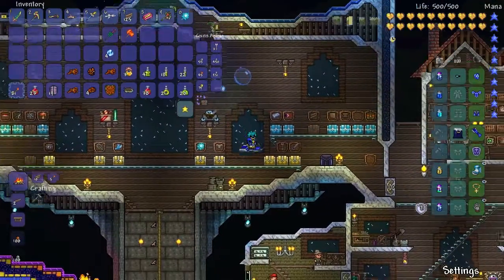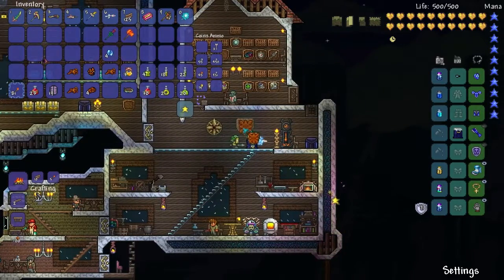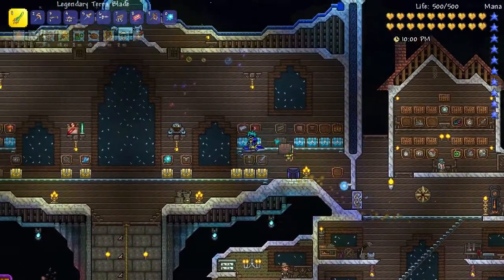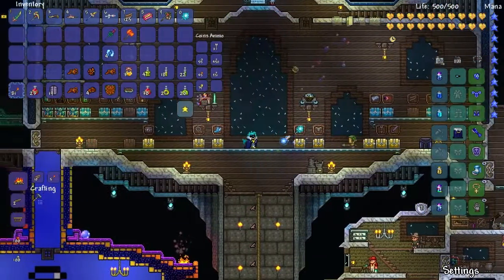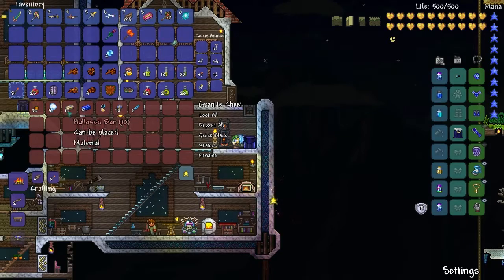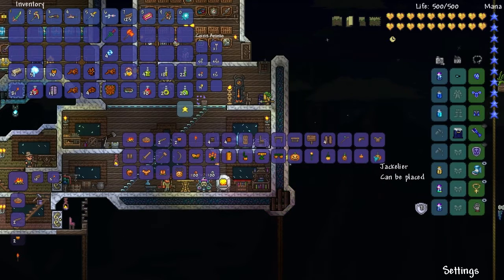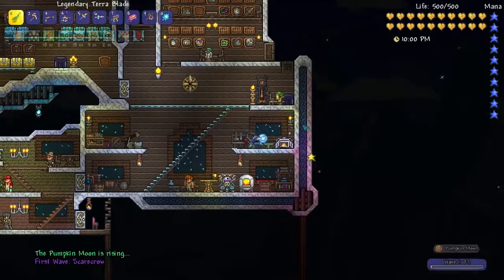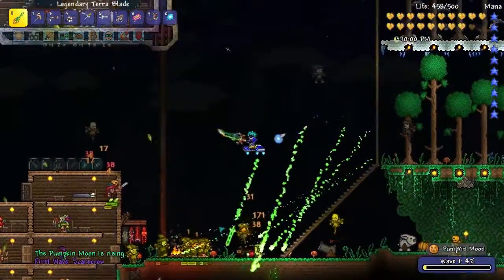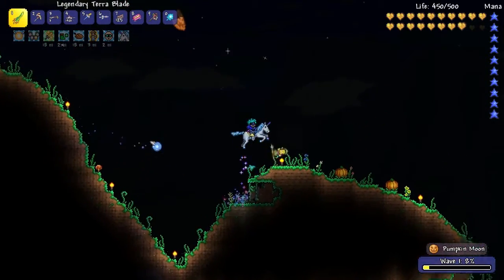Do we try pumpkin moon? I don't know. It's 10 o'clock — you know what, I don't care, let's make the Pumpkin Moon Medallion and just try it. Scarecrows — oh, we should have made an arena. Wait, we have an arena over here. We still have pumpkins everywhere from Halloween. Rain clouds. Rainbow. Wahey! Let's do it.